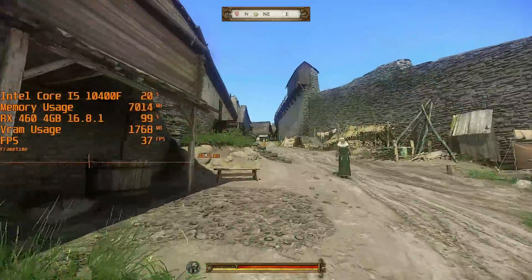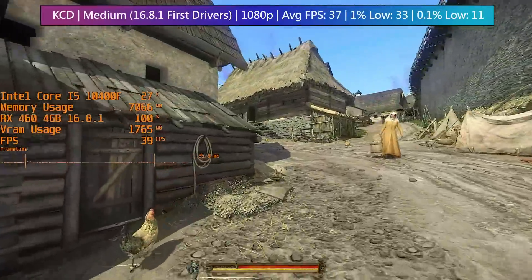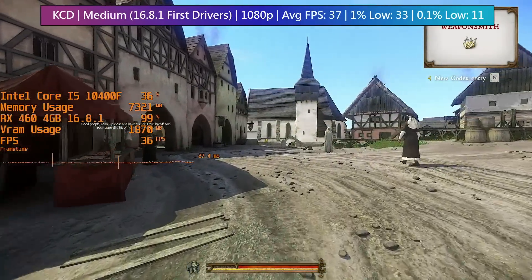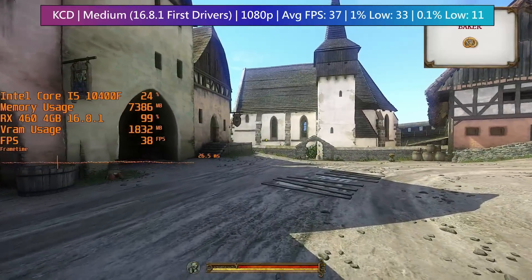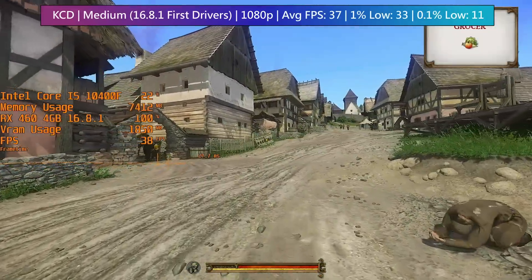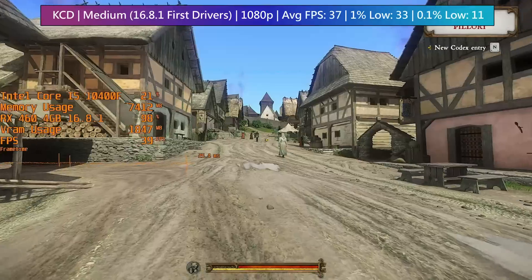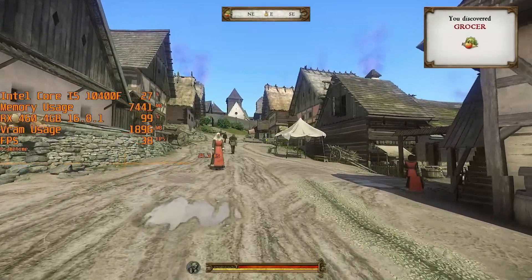Back in Rattay with the older drivers, the VRAM usage was notably lower — about a gigabyte less with the 16.8.1 drivers. I can only assume the memory isn't being utilised as well, and this translates to a slightly lower average frame rate of 37, so we're losing 4 or 5 frames on average. The 1% low is a little worse as well, and while the 0.1% low read as 11 frames, it wasn't much better with the modern drivers at 13, so you'll get a little stutter either way.